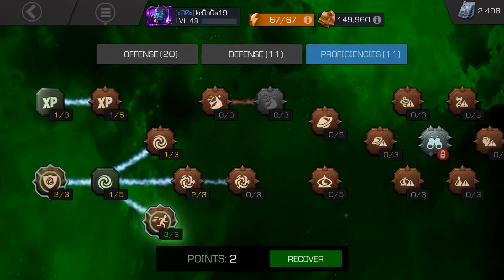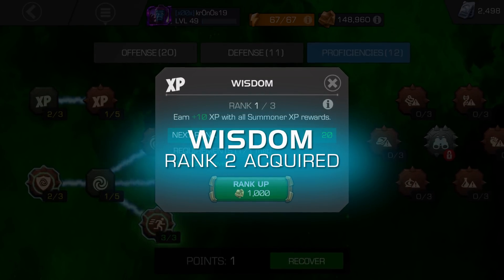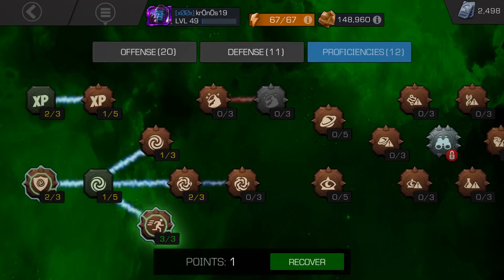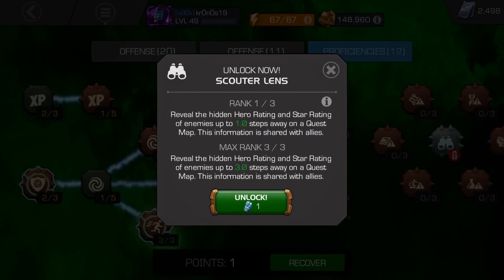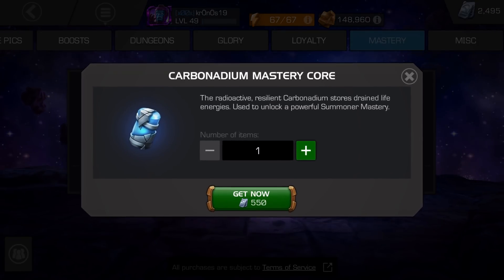As there are different tiers of Champions, there are also different tiers of Masteries. Some Masteries can be ranked up simply by using Gold, but others may require Units as well as Special Mastery Cores to reach their highest ranks. You can purchase Mastery Cores in the Game Store, or earn them by playing Special Event Quests.